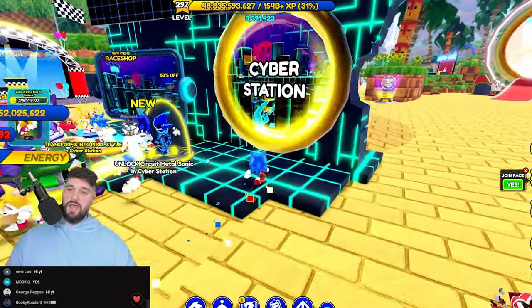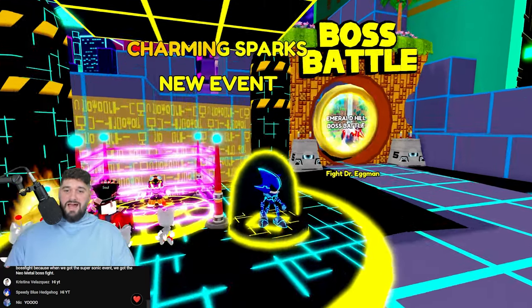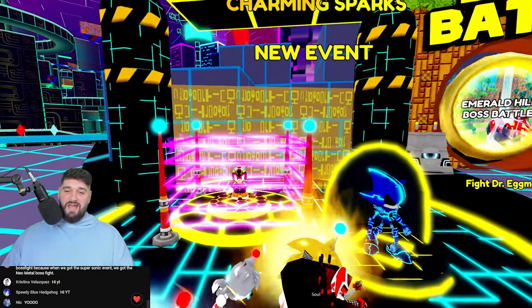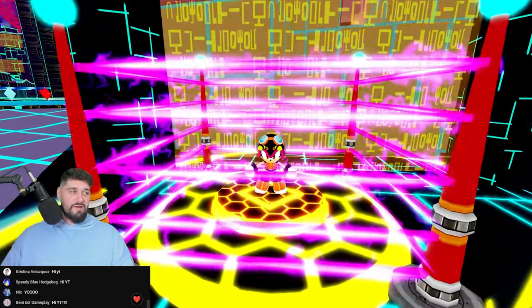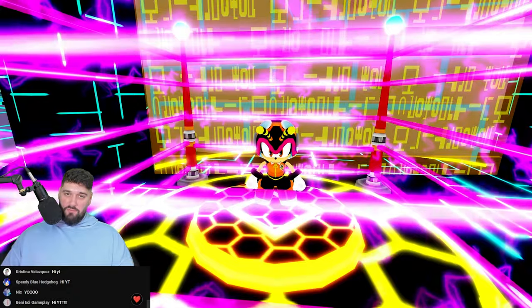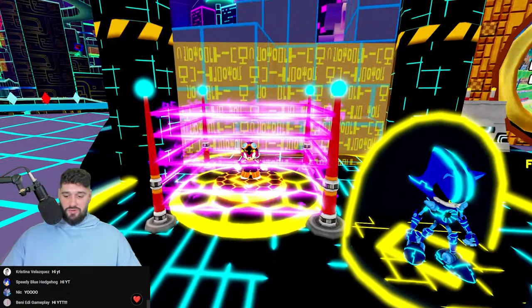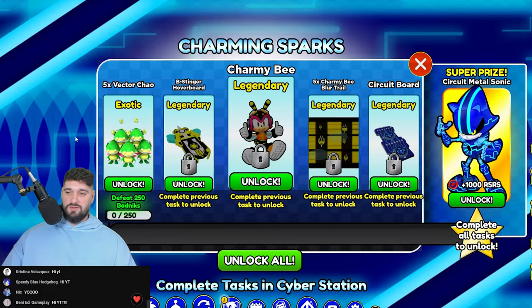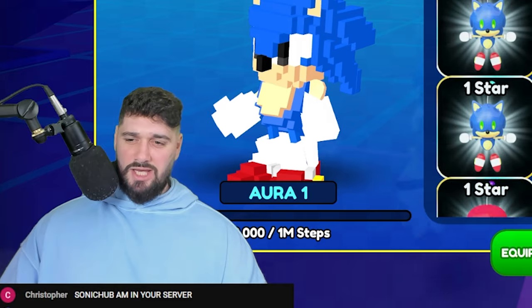Let's go see what we got to do — we got to go back in Cyber Station like we predicted. Here he is! Honestly I don't even want to free him — I hate Charmy, he's the most annoying little guy ever. If you've ever listened to him talk, it's actually good that they're keeping him locked in a cage. But here we go — the quest is to defeat 250 badniks.